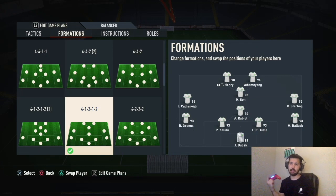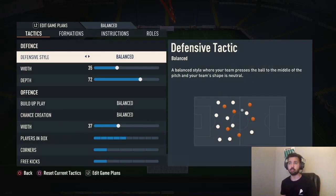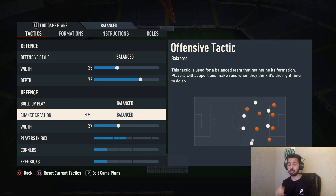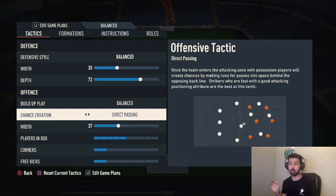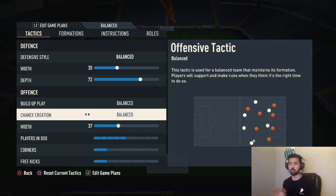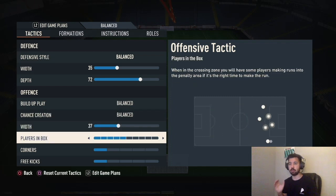If you don't like the four triple two or want to try something new this week, try out this 4-1-2-1-2. This formation is legit — I've been experimenting with it all week, it got me into the elite division and up to the top 20 players in the elite division. I still think the 3-5-2 is better, but this is another great variation. Instructions — both old gen and new gen, do not change anything, leave it as is. Balance, 35 width, depth 72, build-up play balance, chance creation balance. With 37 players in the box, five corners and free kicks, one-and-one.